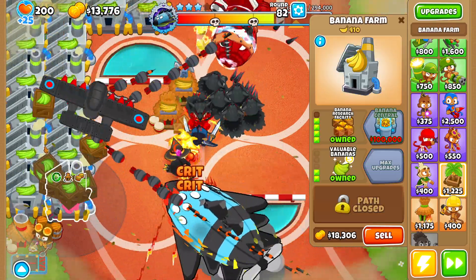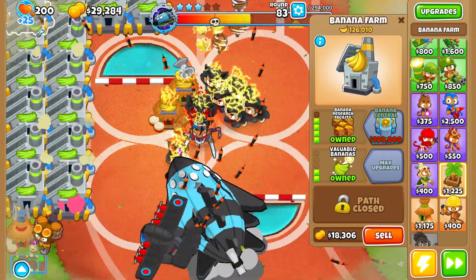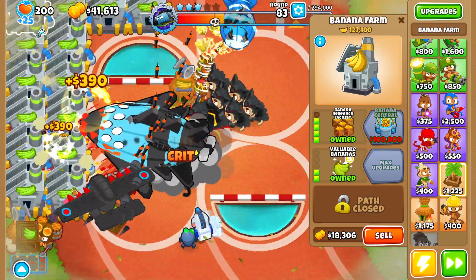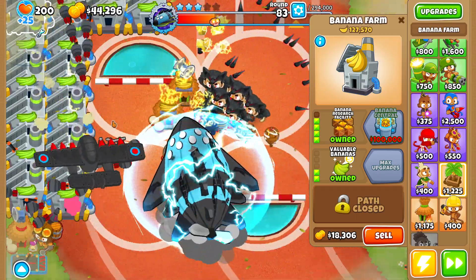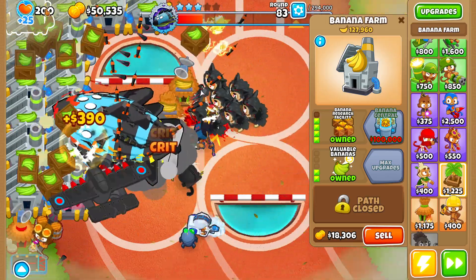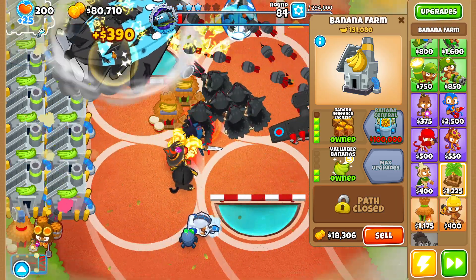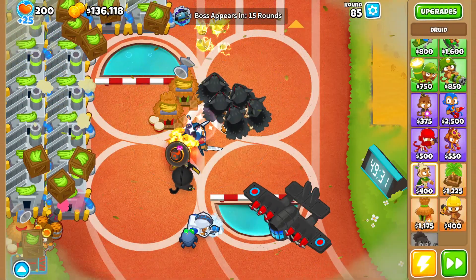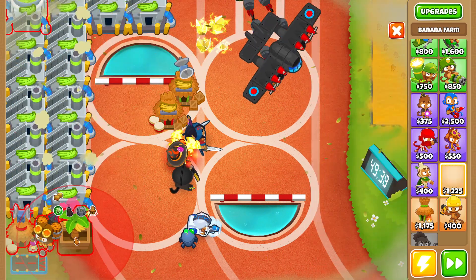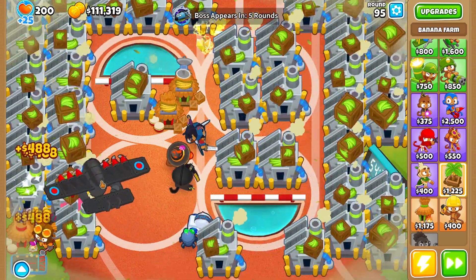Now we need to save up for a Banana Central — we need $100,000 for that, which we'll get by selling the Avatar of Wrath along with all the Poplets. I want to keep the Flying Fortress so I don't need to worry about bloons slipping through. Let's sell all of these, upgrade to Banana Central, and now we're just buying as many farms as we possibly can. Round 94, we pretty much have the entire screen filled with BRFs, so now we're saving up for the Apex Plasma Master and support towers.